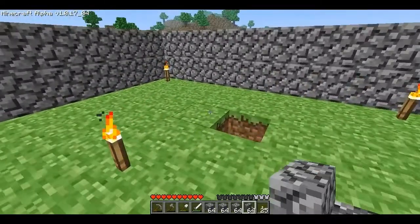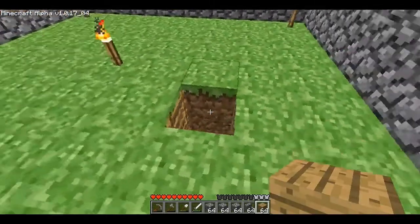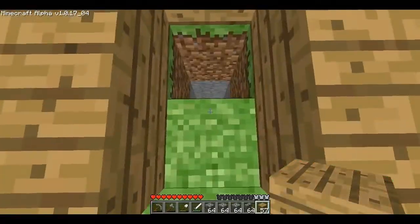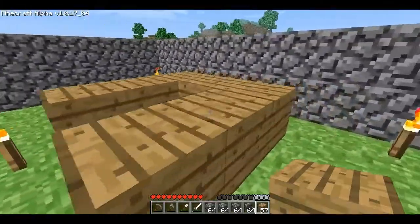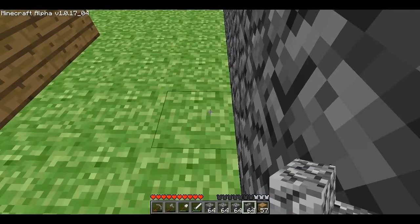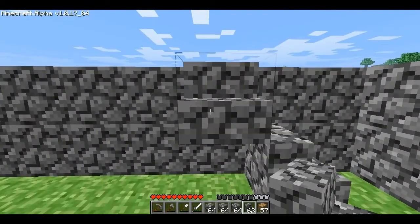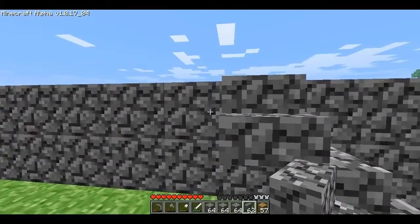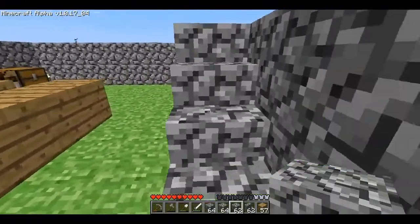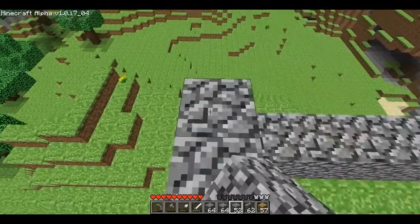So a bunch of stairs. Basically what I want to do first is cover this hole so I don't accidentally fall down. I'll start the stairs off here. You can see when you put one stair here it switches to that side — so whenever you place them, they switch orientation automatically. I can do a stair like this or some other way. I'll put some stones up and I'll probably do it the slower way because I don't want to fall down and kill myself.